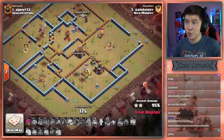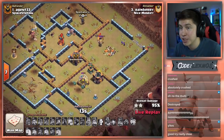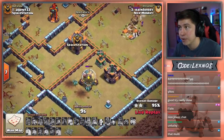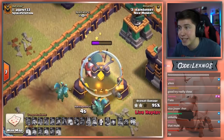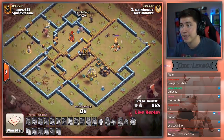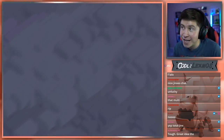Now Lexnos with a chance to win the match here for Spacestation Gaming with the last attack. Minions should be able to get one more percentage point. Does he have enough time to get that storage? The builder is actually healing the storage, so he doesn't have enough time. Rip — OP builder right there. Storage stays up and it falls short at 95%.